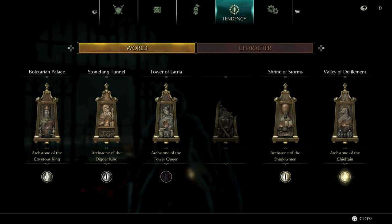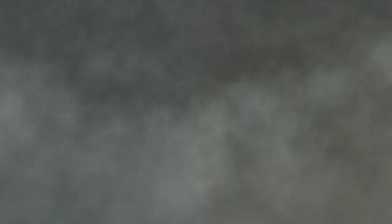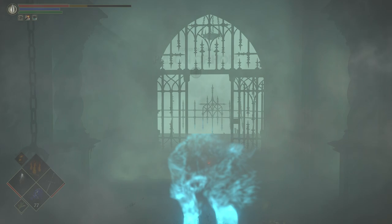Something very important to note is that World Tendency does not update until you use an Archstone. So you can die eight times in a row in body form, and the World Tendency changes will get stored but will not go into effect until you use an Archstone. You don't have to use an Archstone every time, but once you feel like you're close to pure Black, start using it so you can keep track of the changes better.